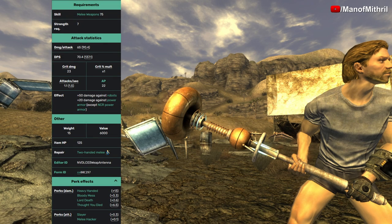Let me read off the stats. You need 75 in Melee Weapons and a Strength of 7. The damage is 65, its DPS is 70.4, its critical damage is 23, its crit multiplier is times 1, its attacks per second is 1.1, and to use this weapon in VATS it's going to cost you 22 AP. The X2 Antenna has an effect: you get plus 50 damage against robots and plus 20 damage against power armor — except for NCR power armor, because they take out the servos so you don't need power armor training.